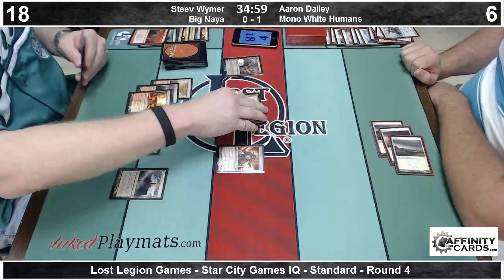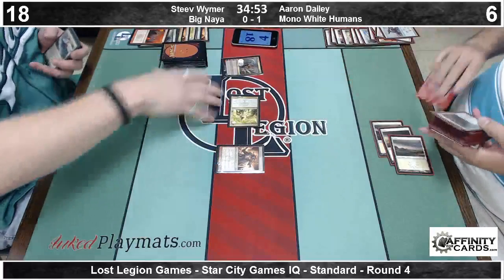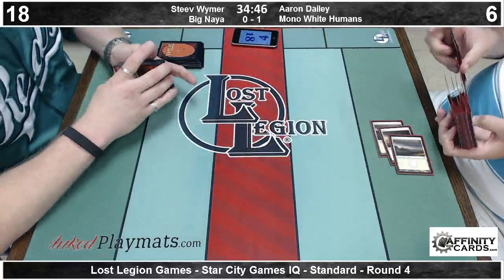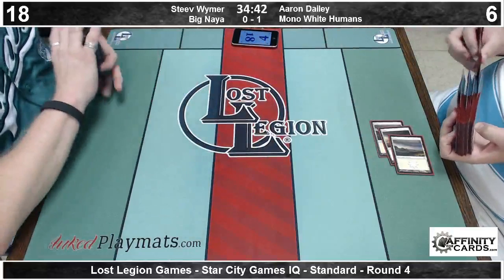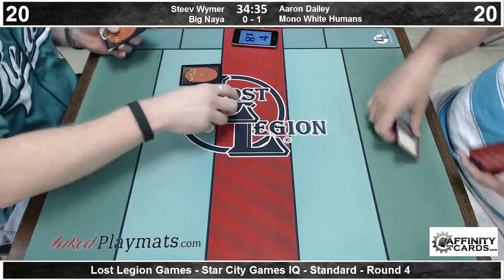We get Boros Reckoner fighting the Silverblade Paladin — should have 2 damage redirected somewhere. It looks like Aaron's going to scoop. If that was Reckoner fight the Silver Blade, deal 2 to Aaron dropping him to 4, attack, Slayer Stronghold my Voice — I'm not sure if this is a bad thing, but we got a game three. Game 3, yes.